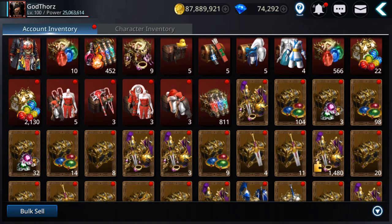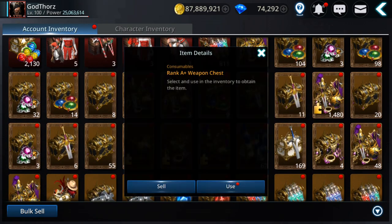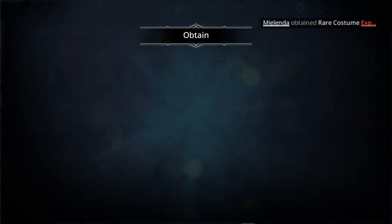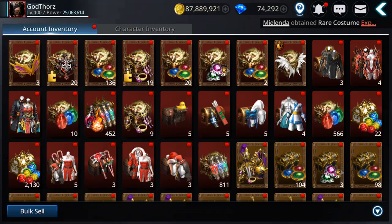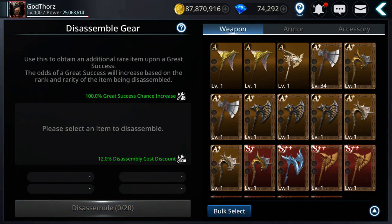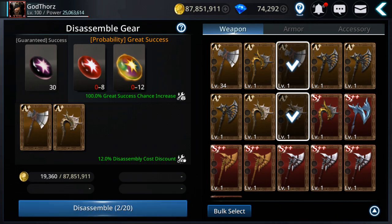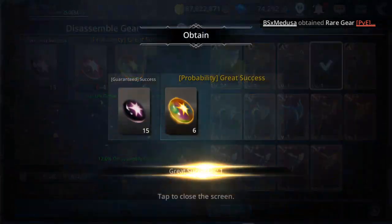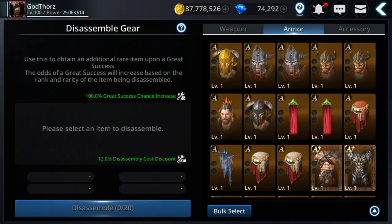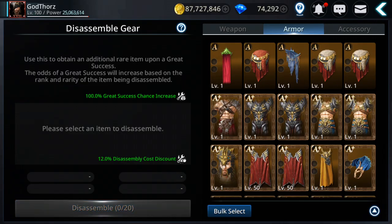Okay, let's get some materials for the gear morphing. Let me see where it is. Here it was — 48 rank A, this should help. Let's see, disassemble. Oh, six — nice, okay good. I think I'm gonna disassemble some of these ones.